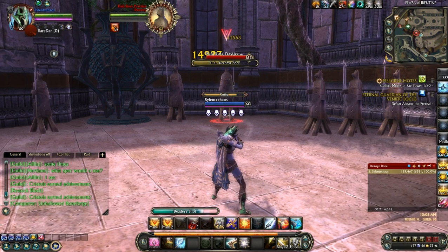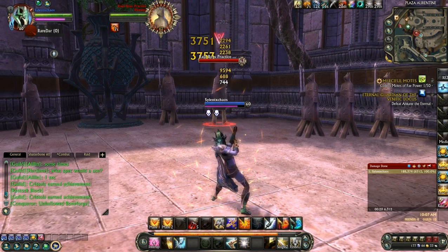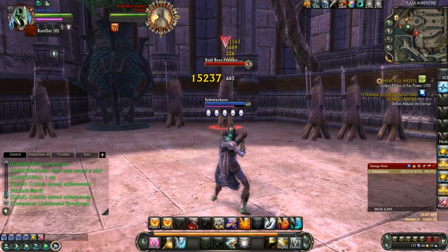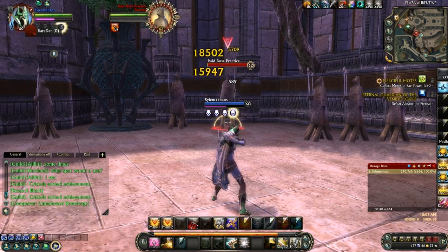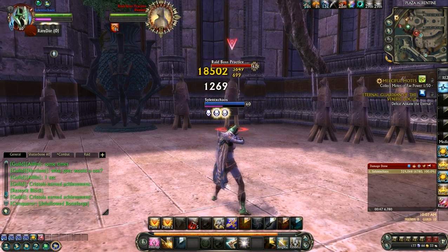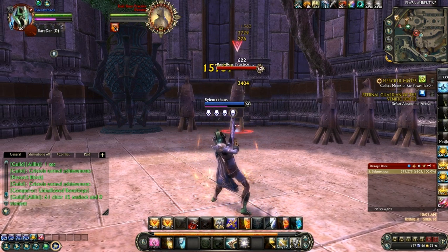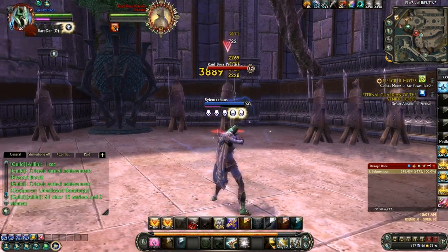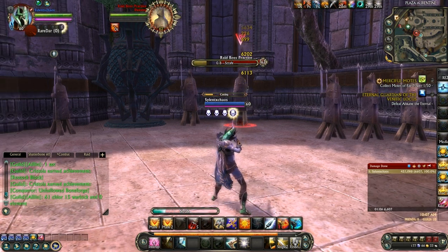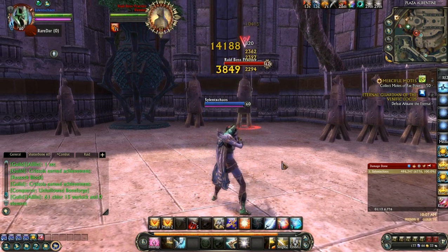Single target, single target, finisher. Just start building. After I use all my combo points I start building with my single target using Empowered Shot and Swift Shot, and when that gets to five I use my finisher, and I do it again and again until Strafe is off cooldown. You can see my Strafe is getting close — my cooldown is off now. So after this finisher I'm going to go straight to Strafe. And that's basically the build.